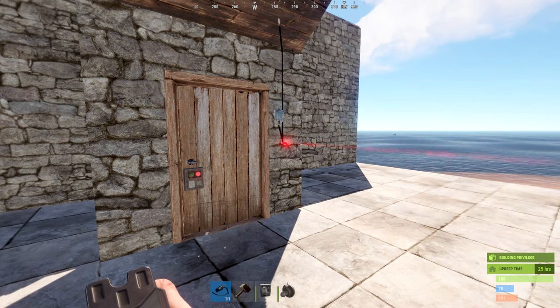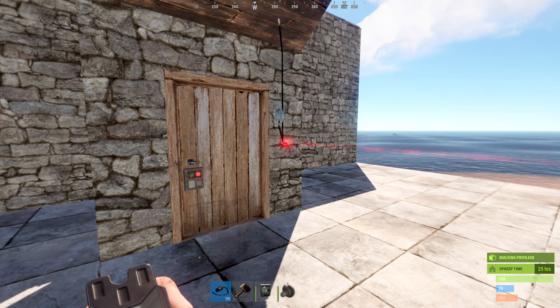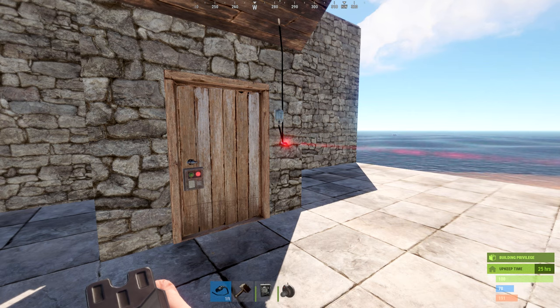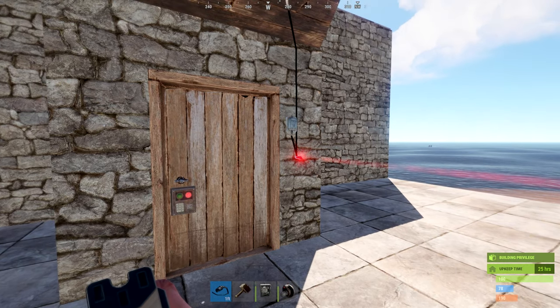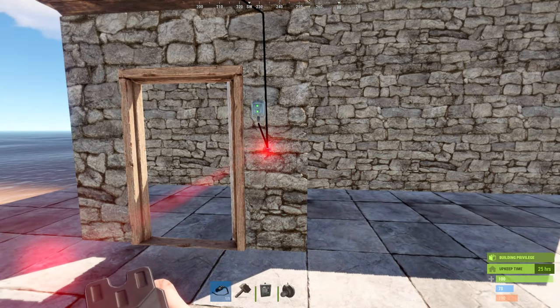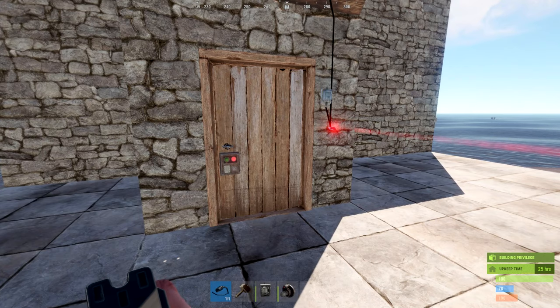Last but certainly not least is the laser detector. When it has power, it activates whatever you have set up when a player walks through it. Unlike the heartbeat sensor, this accounts for all players regardless of TC authorization — it will activate whenever you trip the laser. It has one input and one output slot, and can be hidden behind small boxes or sleeping bags. People use it for triggering lights or doors. Note that when you're standing in the laser, whatever you've activated will stay activated; when you step off, it deactivates.